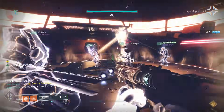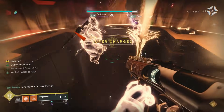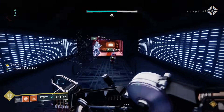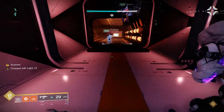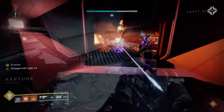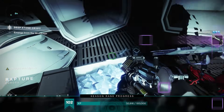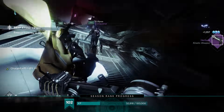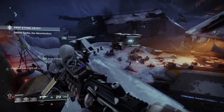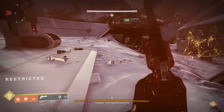Once you've done that, the floor is actually going to open up. You want to drop down here as quickly as possible and run towards the end of the hallway — if you get here fast enough, it will complete the encounter. You'll get a nice little raid reward. And now we have the final encounter of the Deep Stone Crypt against Taniks, the Abomination.